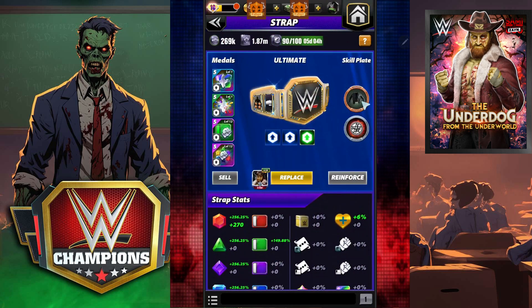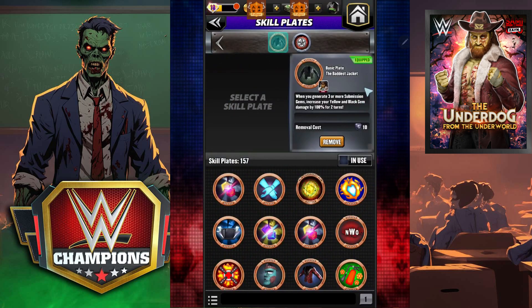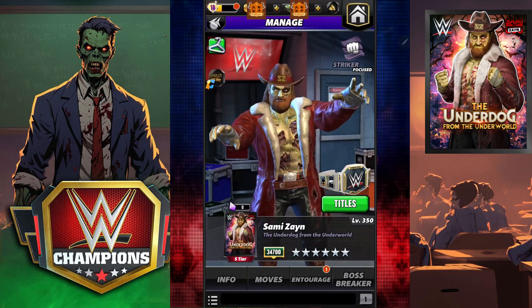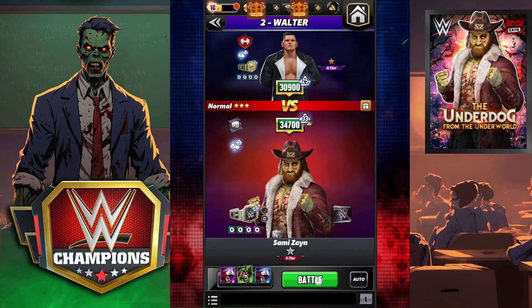For the title we're going to change a couple of things. We put in the Baddest Jackets — whenever we create a submission we're going to get an extra 100 for two turns. Then something similar with the Seal of the Acolytes: all of our gems are going to increase by 50 whenever we make a sub. We'll throw both of these on for this go around and see what we think.